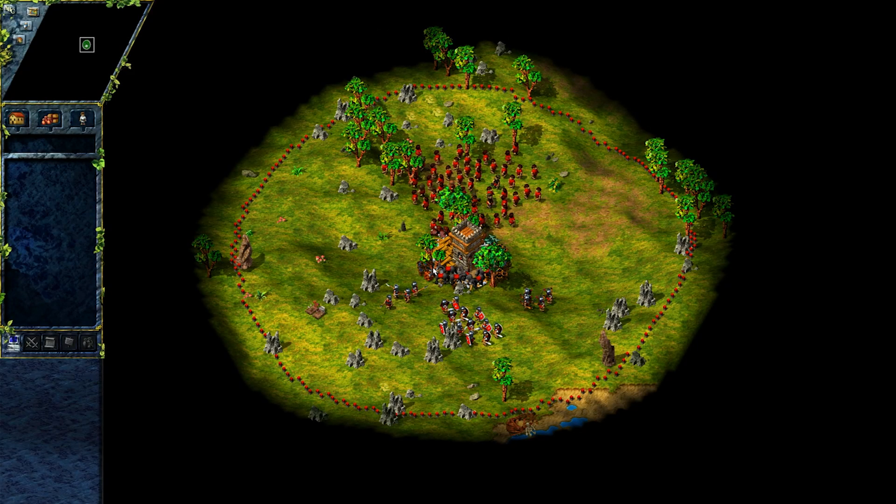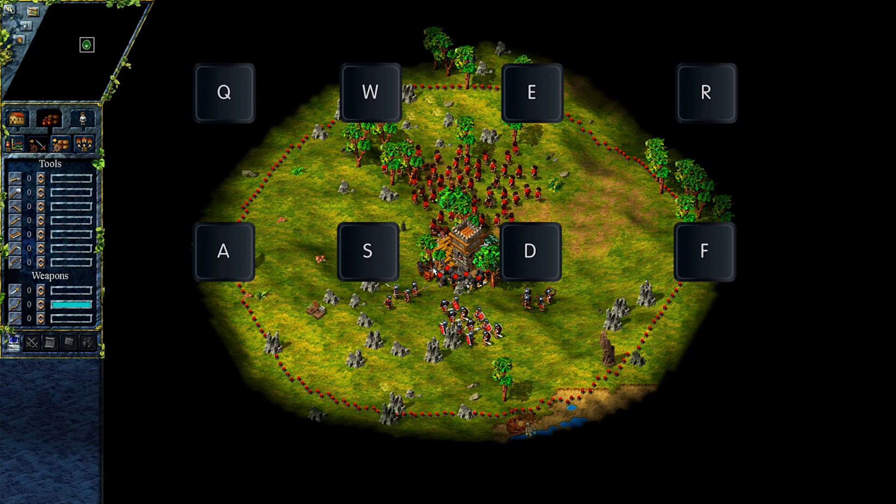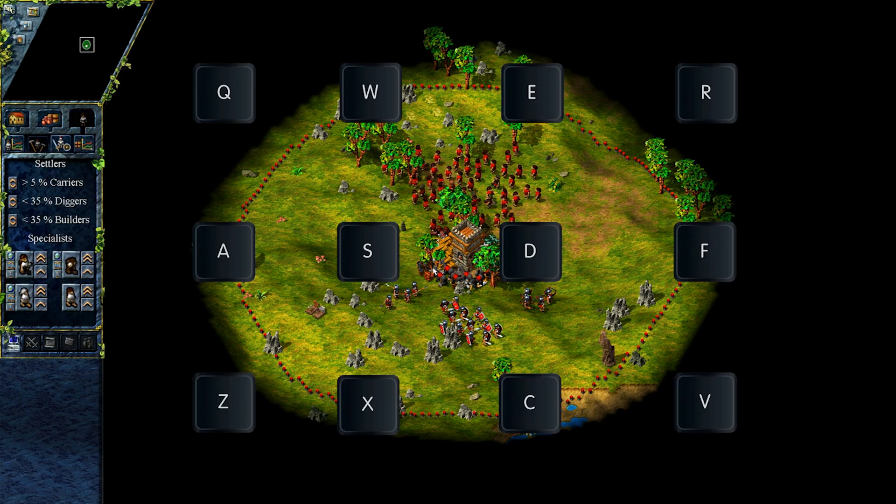We are going to start with the menu. With keys from Q to R we can quickly move through buildings. The next row of keys, from A to F, will allow us to go through goods. And finally, Z to V is for Settlers tabs. All of those are very convenient and I am using those constantly throughout the game.